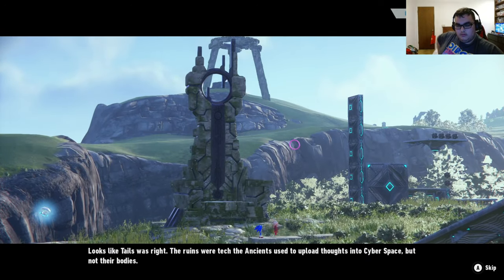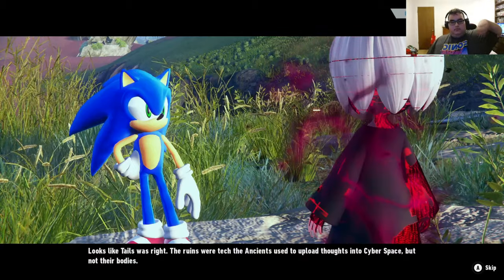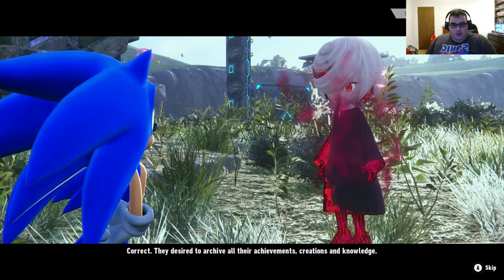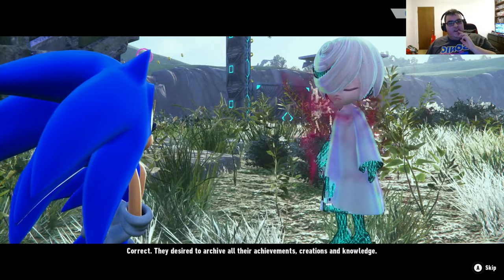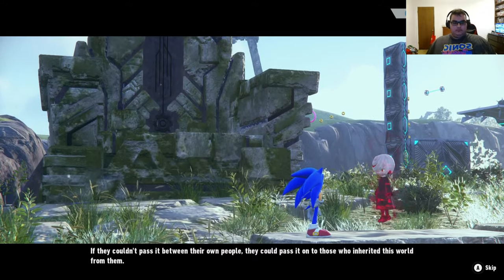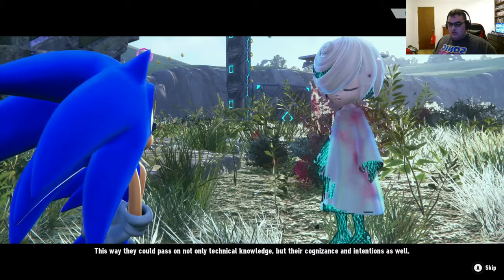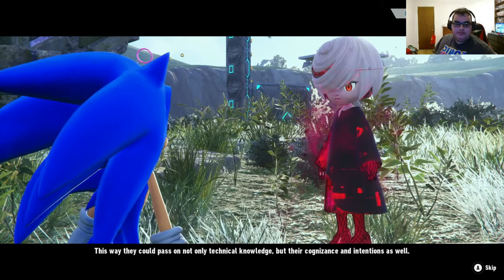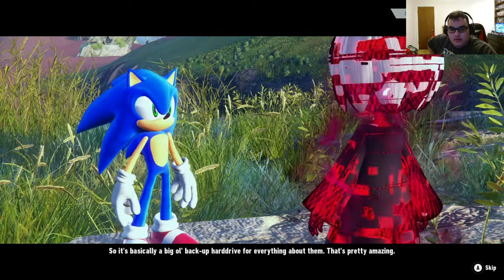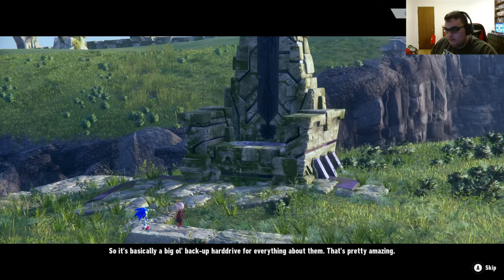It looks like Tails was right. The ruins were tech the ancients used to upload thoughts into cyberspace, but not their bodies. They desired to archive all their achievements, creations, and knowledge. If they couldn't pass it between their own people, they could pass it on to those who inherited this world from them — passing on not only technical knowledge, but their cognizance and intentions as well. So it's basically a big ol' backup hard drive for everything about them. That's pretty amazing.